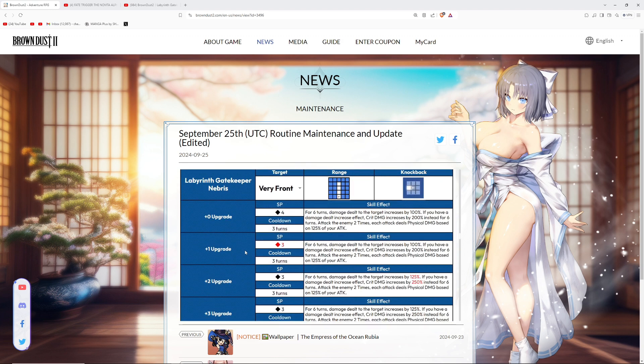Nebris is actually a really solid costume. If you saw my last video, I talked about her skill — for six turns she gets a damage dealt increase and a crit damage increase. If she already has a damage dealt increase effect, which you can get from a Terese for example, you get a crit damage increase of 200 instead of the damage dealt increase. Then she attacks two times based off of physical damage, so it is essentially a very good buffing costume.